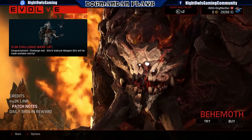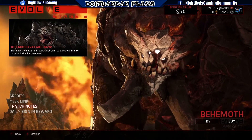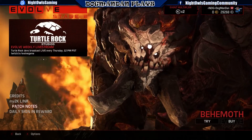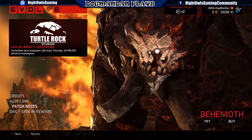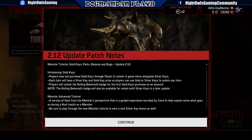I've got the patch notes here in-game for part of it. They didn't put all the patch notes in here, so we'll go over what's here, and the rest will actually be over on the Nog community forums so you can see all the stat breakdowns of the changes to monsters, hunters, and all those different adjustments. But we're going to look right here at the patch notes, and the big thing is going to be the introduction of the gold keys.